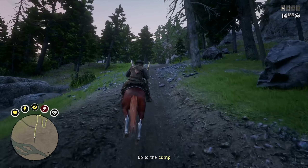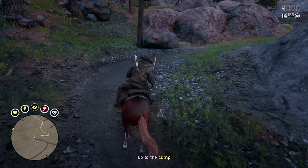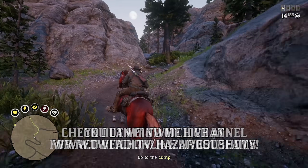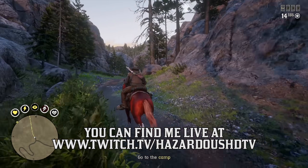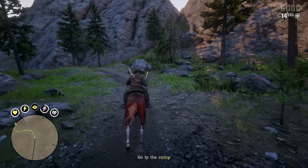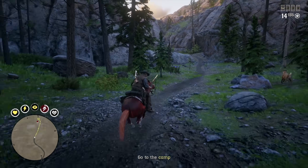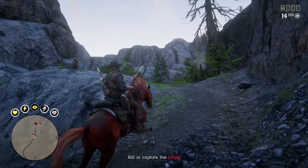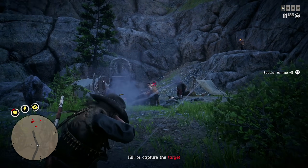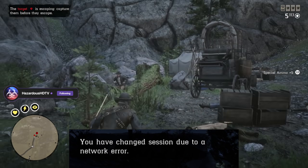Let's talk about the Red Dead Online network changes and the solo lobby first. If you've been actively playing and usually have a poor internet connection, it's more than likely a disconnect has happened where you get kicked from whatever lobby and activity you're in, and a network error text pops up saying you've been disconnected from Red Dead Online. Now that should not happen anymore, or at least happen a lot less, because over the weekend we saw new back-end changes on the networking side of Red Dead Online. If a player's internet connection experiences an interruption — their ping spikes or their router gets bogged down by buffer bloat — they won't get disconnected from the game anymore. Instead, a notification in the top left-hand side of the screen will pop up saying that you have changed sessions due to a network error.